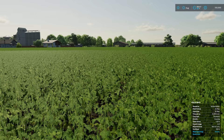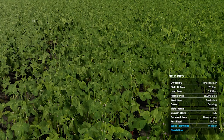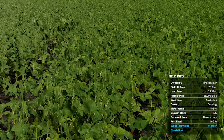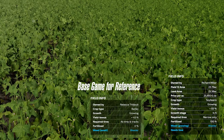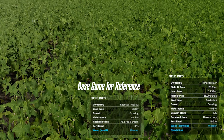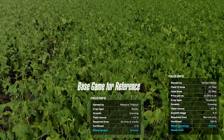Mod number one is Additional Field Info by Yuumi. You can see in the bottom right corner a lot of additional info now in that panel when you're in a field. You can see the area of each field, the current land area, price per hectare of the cultivated area on land you don't own, and the potential harvest quality and yield on a ready-to-harvest field. Very simple mod but really really helpful.